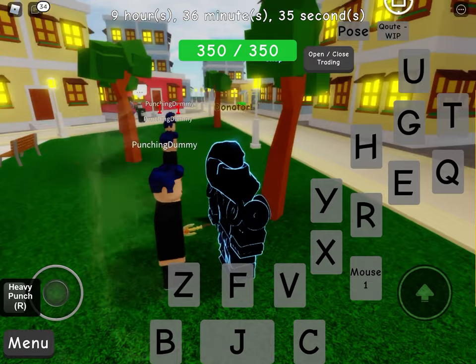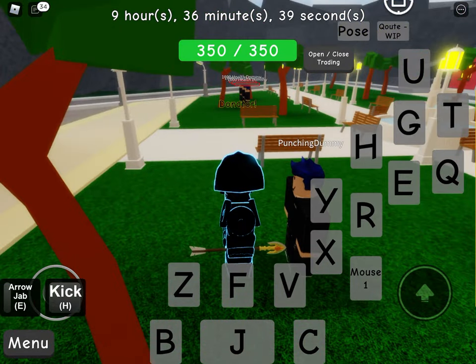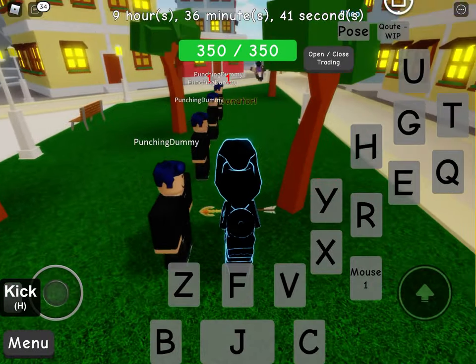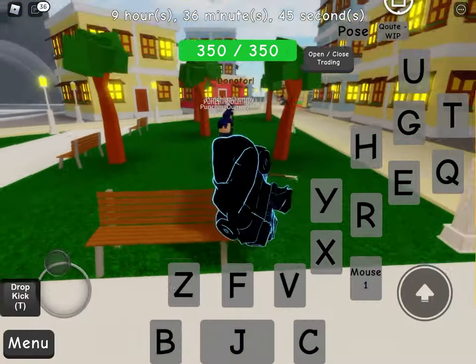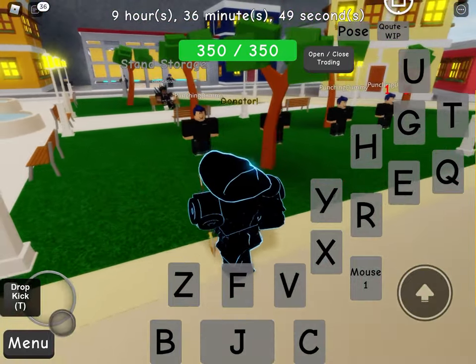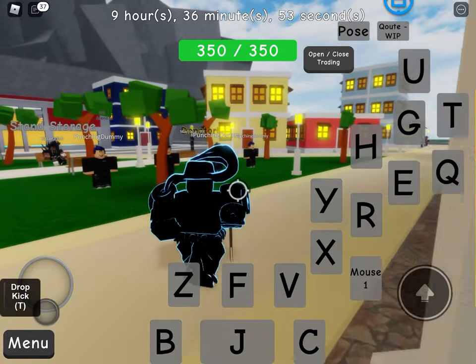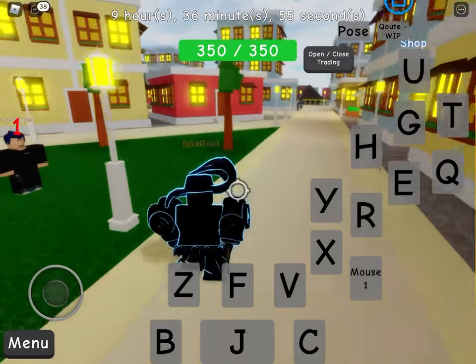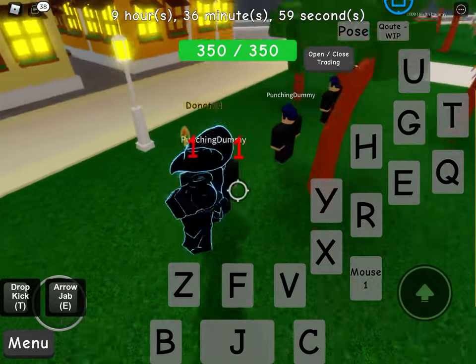R is just heavy punch. E is arrow stab. H is heavy kick. T is like a drop kick when you're running, but it's kind of hard to aim. You can change it if you have this on — it's easier to control. You can move it around, and it does 30 damage.